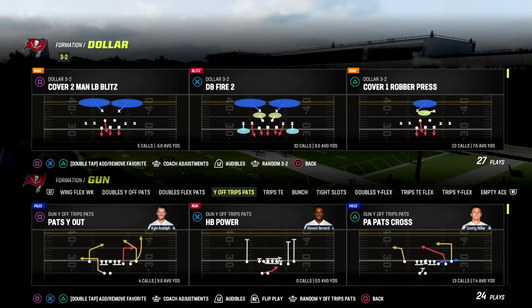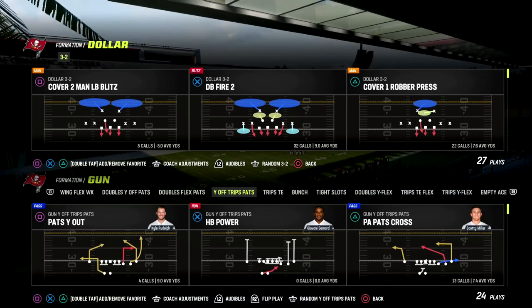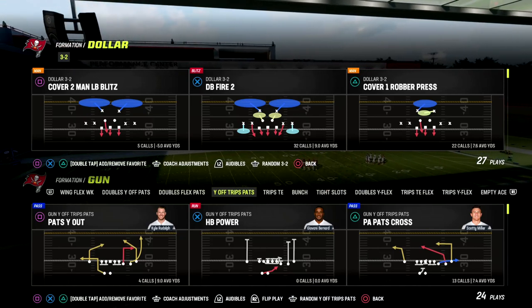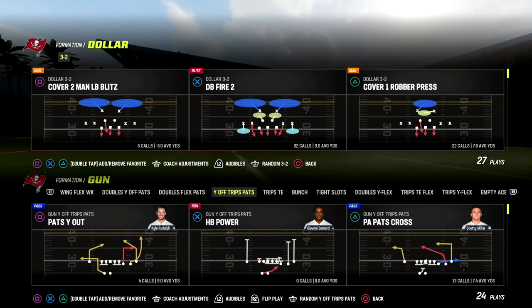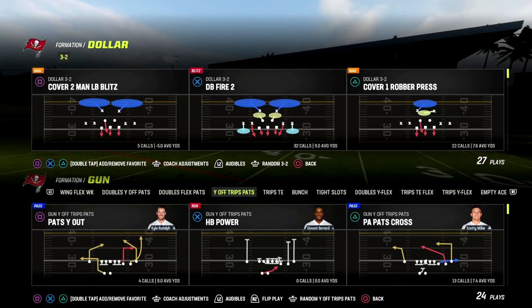In this video I'm going to show you one of the best passing concepts in Madden 23. We're going to be breaking down the U-Trips formation — specifically the Y-Off Trips pass. Let me show you one of my favorite plays to attack pretty much any defense. All you really need is tight end apprentice. If you don't have it, it's not a big deal, but the play is better with tight end apprentice.